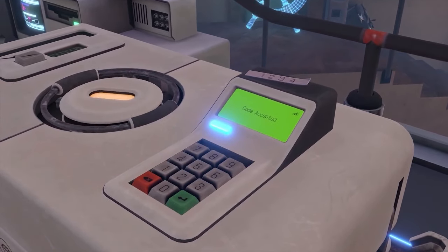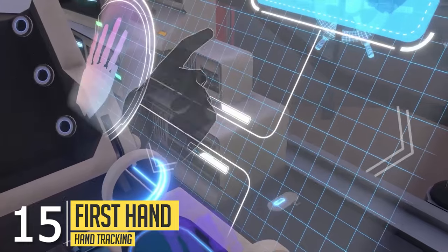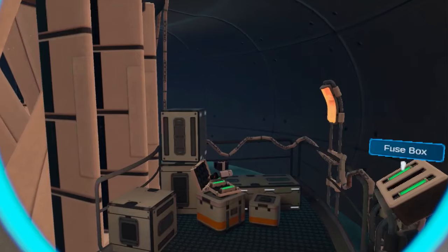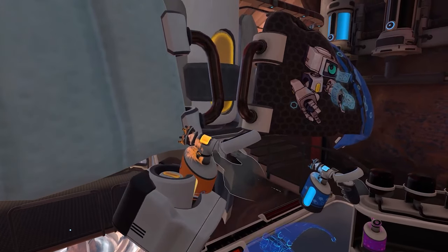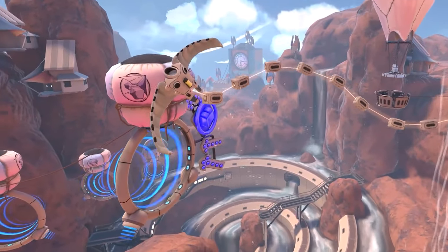Next to First Steps and First Encounters, there is also First Hand, an official hand-tracking demo for the Quest. You get to experience the magic of interacting with the virtual world directly with your hands — using switches, levers, virtual UIs and so much more — as you solve puzzles to build robotic gloves and then use them as your new superpowers. More I'm not going to say, because then I would spoil the ending.